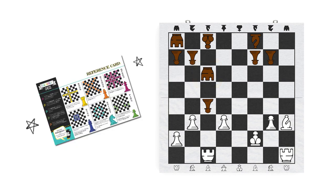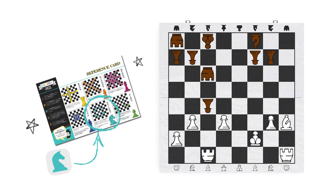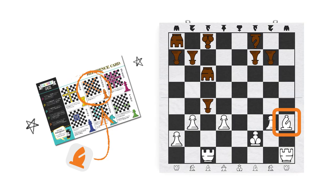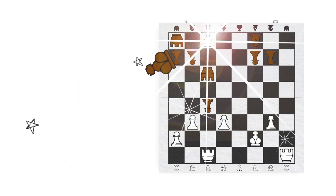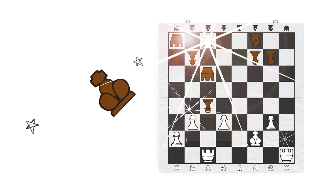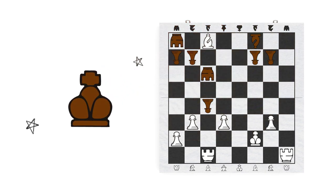It's your turn now. You pick up the cube and roll. It's a knight, but you don't have any knights left, so you roll again. Oh no — a bishop! You move your bishop across the board and capture my king. Great job! You won!